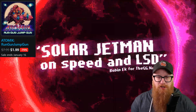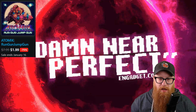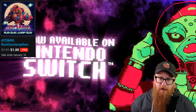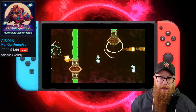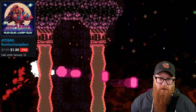Next we have Atomic Run Gun Jump Gun — that is a mouthful of a title. It is currently 75% off for only $1.99. This game used to go on sale very frequently, but in the last year it's only had two sales: one right around Black Friday and now again here in January. It has a really high Metacritic score of 78 and a 79 user score, so it's very much critically acclaimed.